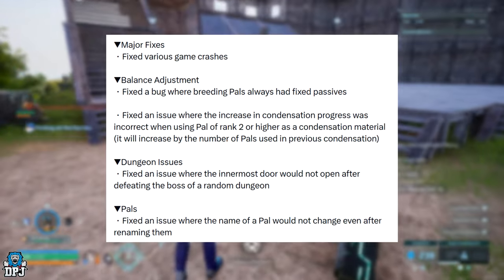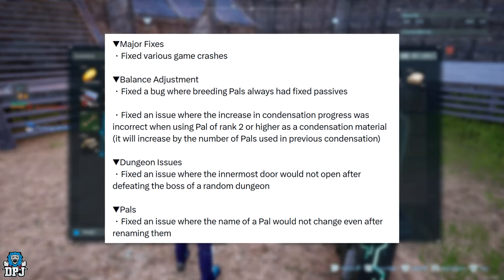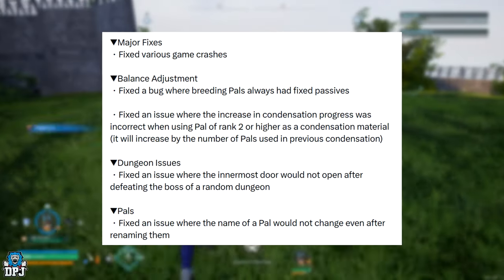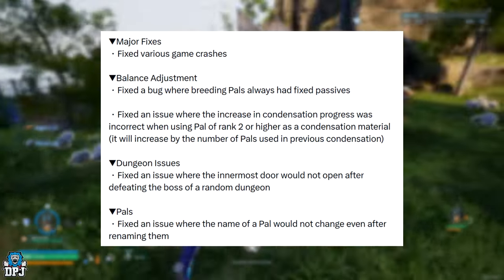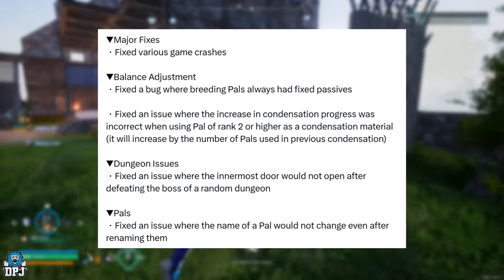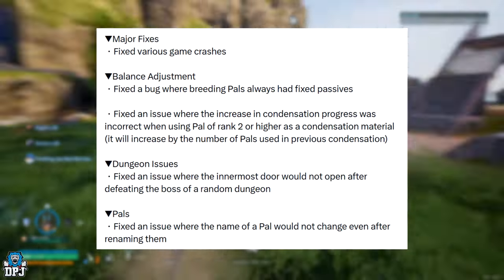Fixed an issue where the increase in condensation progress was incorrect when using a pal of rank 2 or higher as a condensation material. It will now increase by the number of pals used in previous condensation. That's pretty cool too.